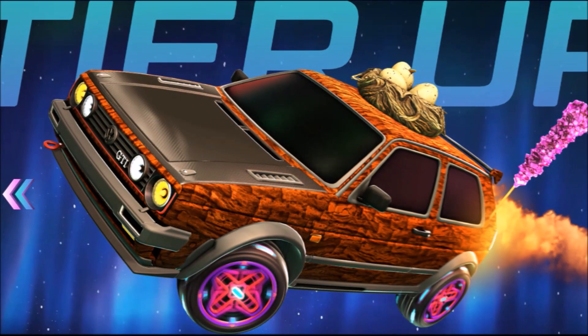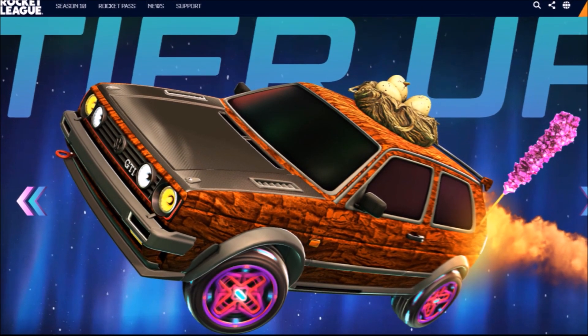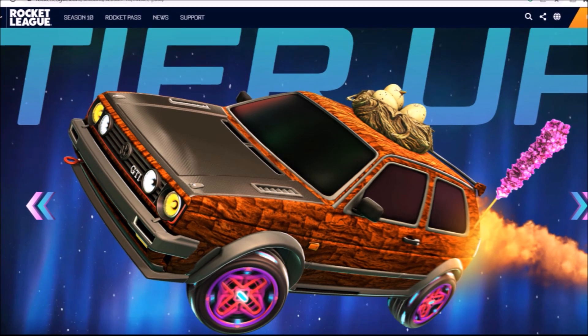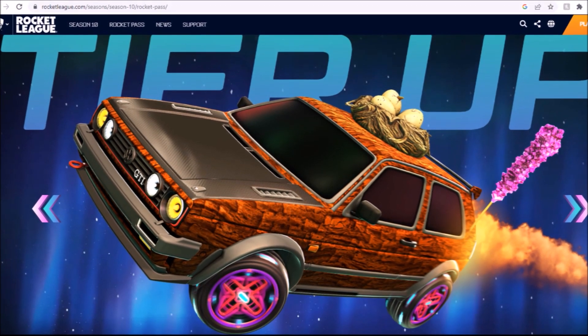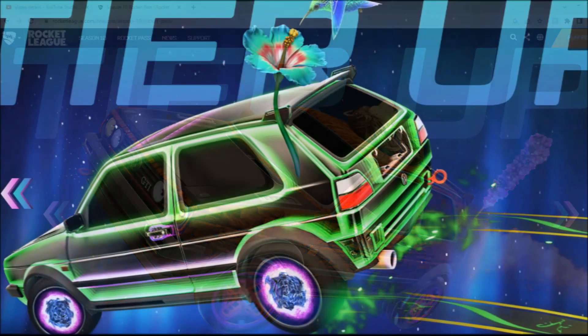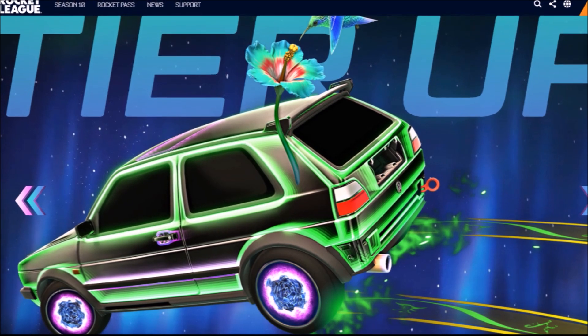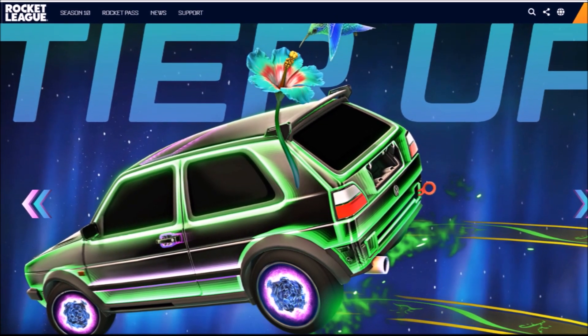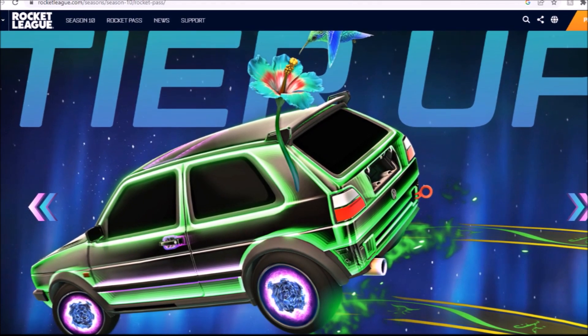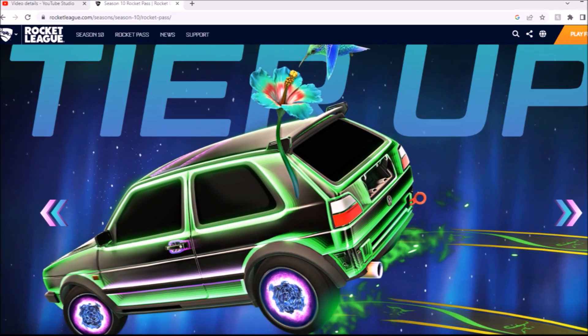Moving over to tiers 31 to 40: the decal is not the biggest fan ever, not going to lie to you. It's quite cool they've got the golden eggs on top, which is pretty sick. The wheels give me massive Rocket Pass vibes. The antenna is not for me. Moving over to tiers 41 to 50: we get a Huntress decal for the car, which is quite cool. The car is definitely going to carry this season, 100%. Wheels — extremely meh. The trail is quite cool, I guess.